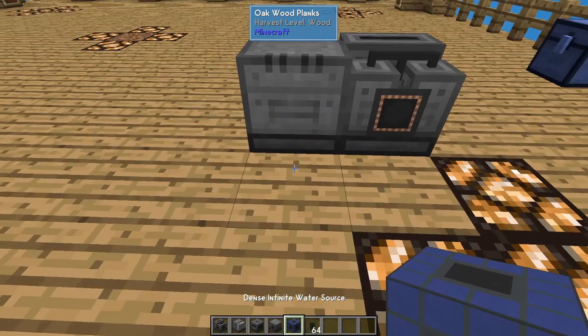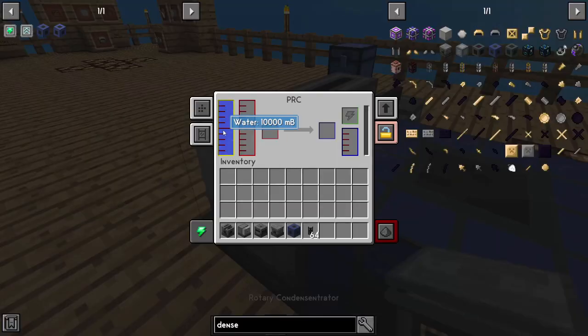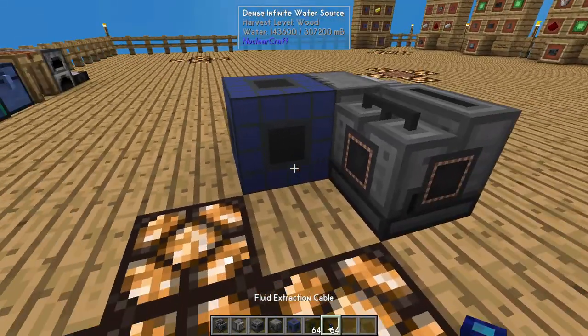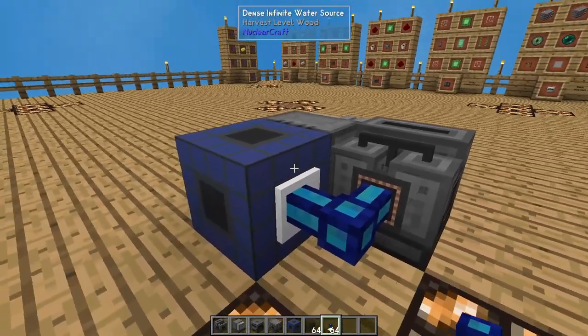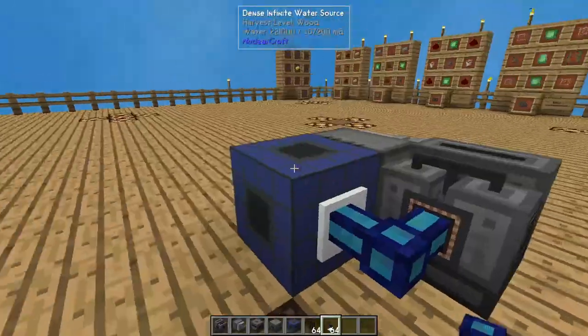Then we grab our dense water source and place it here. The pressurized reaction chamber needs water, but so does the electrolytic separator, so we're going to connect both of those blocks to your dense infinite water source — or whatever water source you choose.